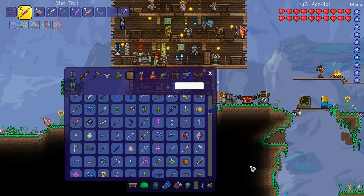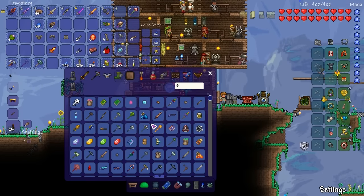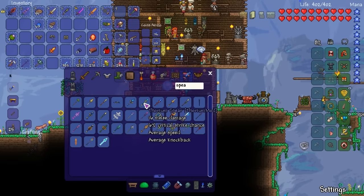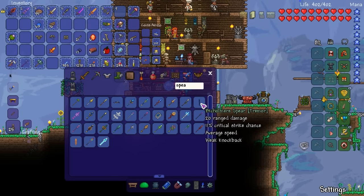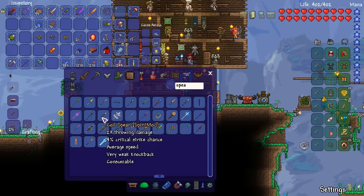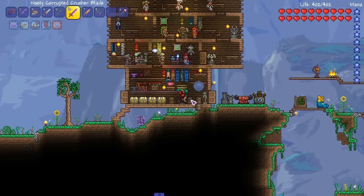Look at that — granite warhammer. If I type in 'spear,' will anything come up? Let's see — energy spear. Let's see if any of these are good and are also from Thorium. Aha! Bronze spear — that's a good one. I'm talking about spears we can get right now from Thorium, and it looks like it's the only one we can get at this moment — the bronze spear.